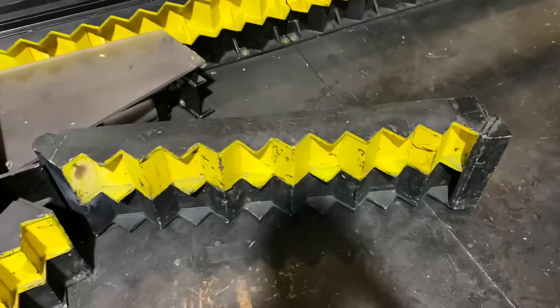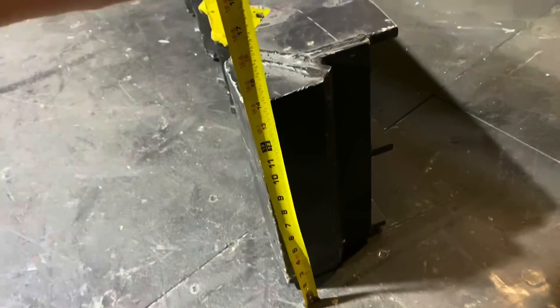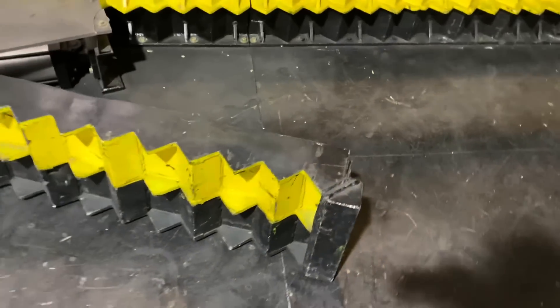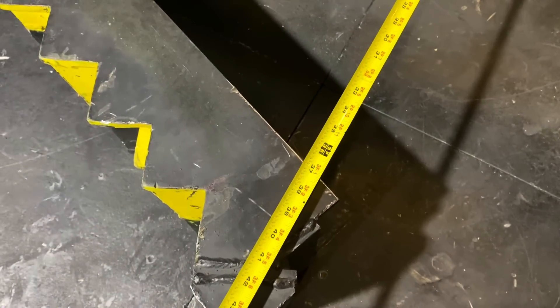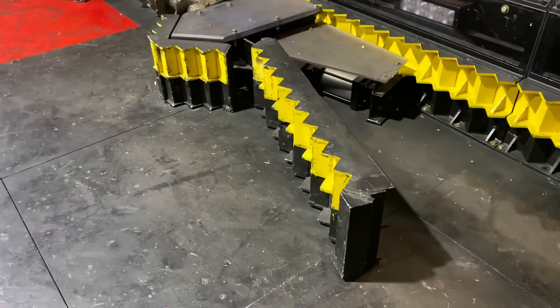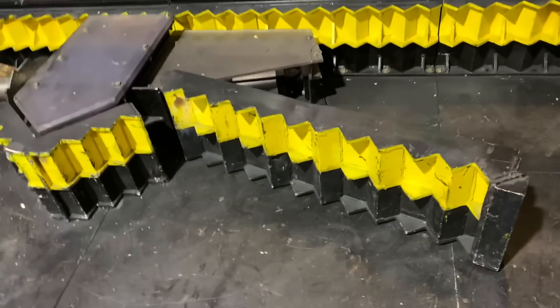Next up are the big bad bumpers — these things slam in and out. They are a total of 14 inches tall, which puts their spikes at the 1 inch, 7 inch, and 14 inch marks. A total of 4 feet long, and they swing out 37 inches. I've seen these push two BattleBots at once, so their hydraulic system is capable of moving at least 500 pounds.